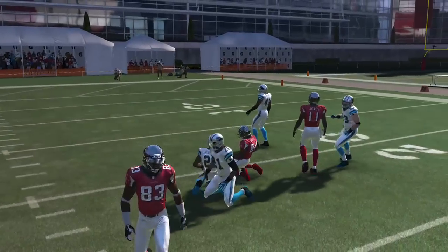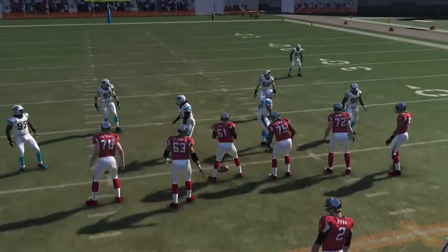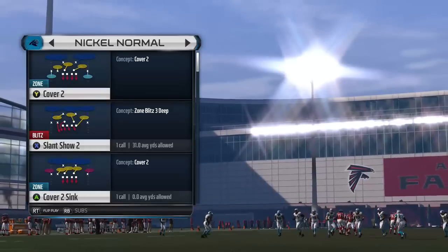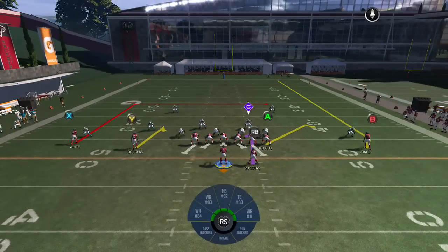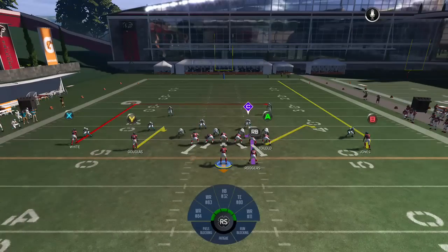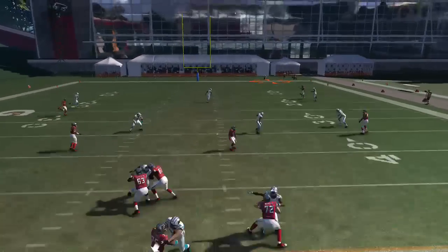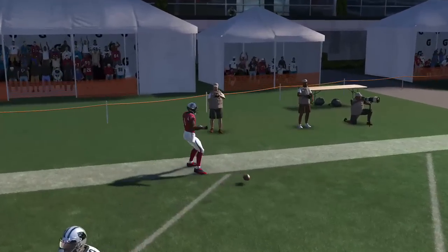We're going to stay in the Gun Normal for the third play here, and this time it's called Salem. We're going to go ahead and do Cover 3 Buzz Press. This time we're going to bomb it to B. He gets the inside release and just bombs it. That's your Salem play.